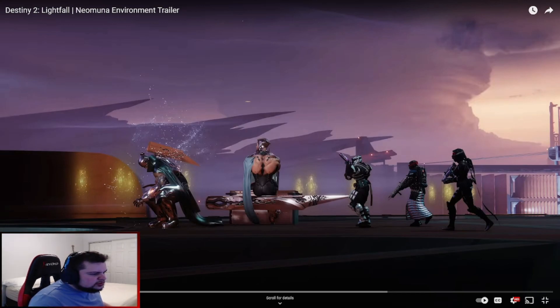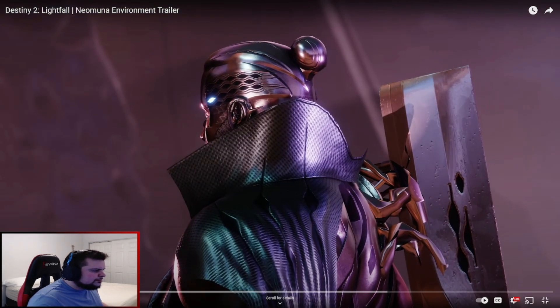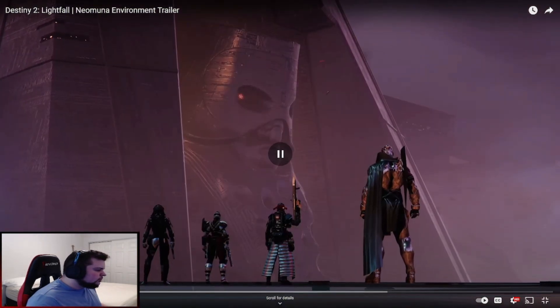Just from the initial look, if you guys look close at the Guardians, it looks like we can see some of their weapons. Obviously you have the exotic pre-order rifle, and I think that is the Warlock's hands. The Titan up front appears to be rocking — I'm guessing — the pulse rifle from one of the previous trailers. And then the one behind him looks like he might be rocking an auto rifle or maybe a grenade launcher.